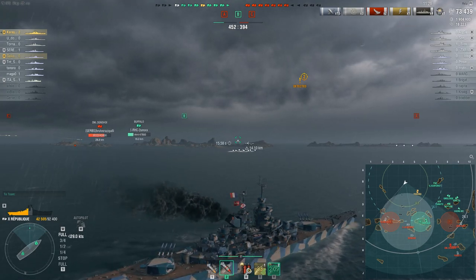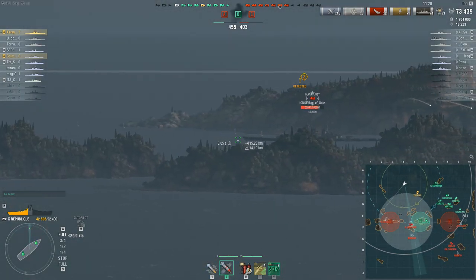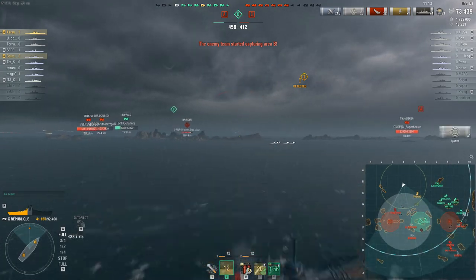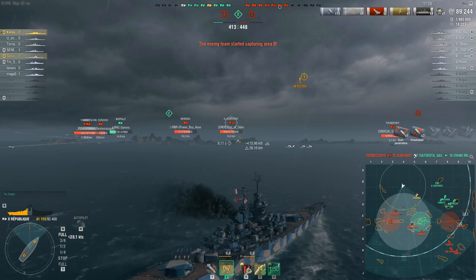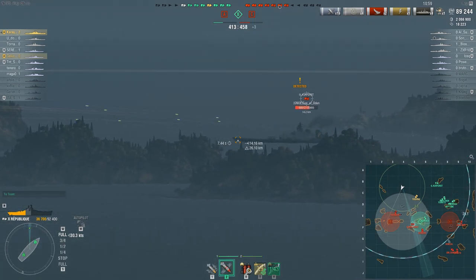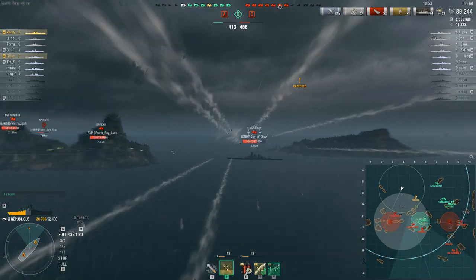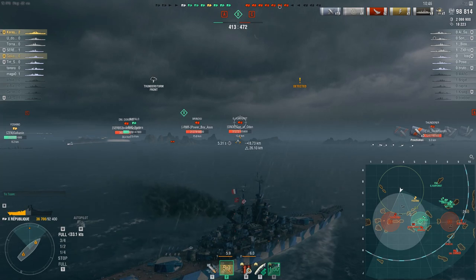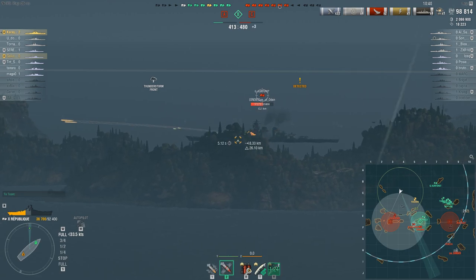Next, the Grosser Kurfurst fires at Coria — the priority target skill warned him he was being targeted, he was already maneuvering and managed to turn the nose in and avoid taking serious damage. The Thunderer pops up to the south but he's angled away and not really bothering Coria. The Grosser Kurfurst, on the other hand — can anybody explain what this guy is doing? He's given broadside to the Republic. Yes, he has turtleback armor so it'll be difficult to citadel him, but just having turtleback armor doesn't make you immune to damage — Coria has turtleback armor and look at the damage he's taken.